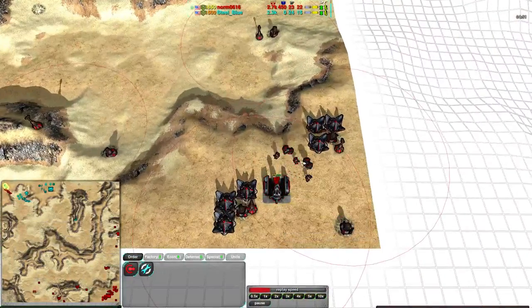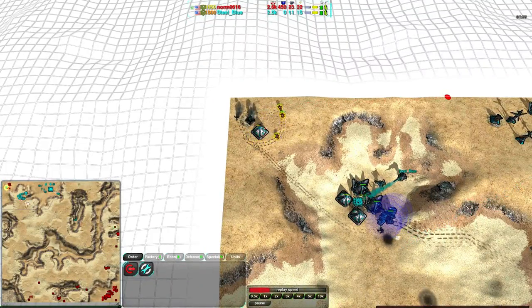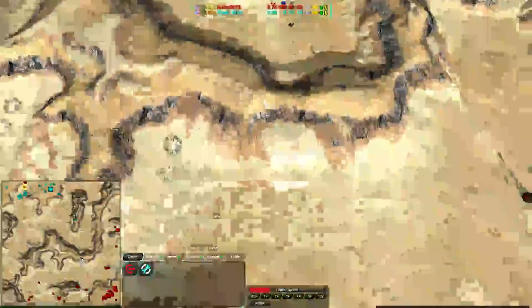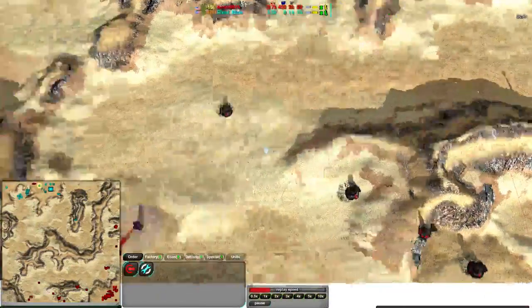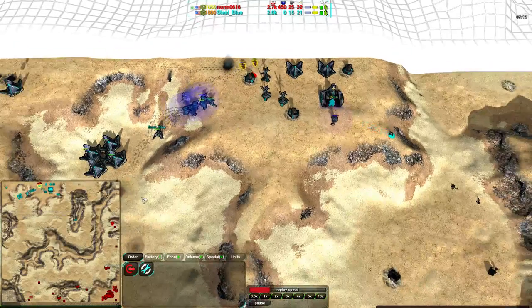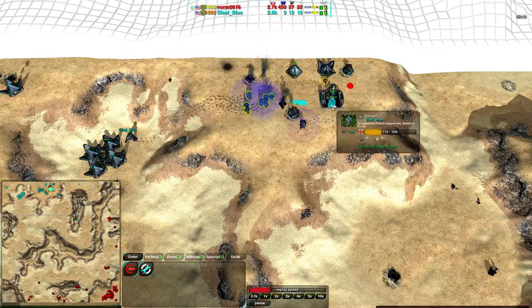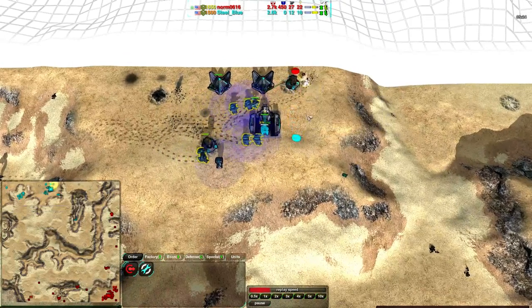Back at Norm's base, he is getting outlaws of his own. The raid is going quite well, though he loses one of his bandits to the explosion from the metal extractor — a little embarrassing, but he is slowing down Steel Blue. Steel Blue's economy is only at 10 metal per second whereas Norm has been expanding quite a bit — 26 metal per second already. He has 11 metal extractors giving 22 metal, with the rest probably from overdrive given his 22 power surplus. Norm is very much ahead in economy.